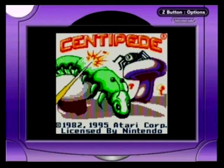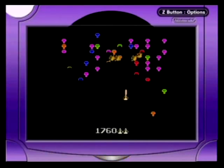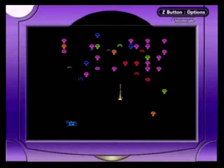Centipede for the Game Boy Color, released in 1998 by Majesco and developed by the Code Monkeys. For those who have never played Centipede or any of its 500 incarnations, you control a blaster and you have to kill the centipede, all the while clearing away mushroom trees, spiders, and other critters looking to impede your progress.